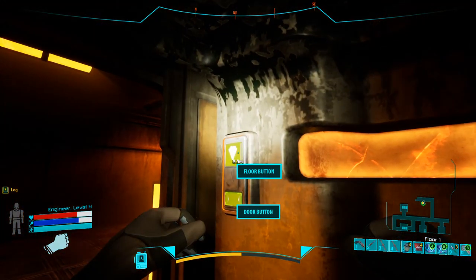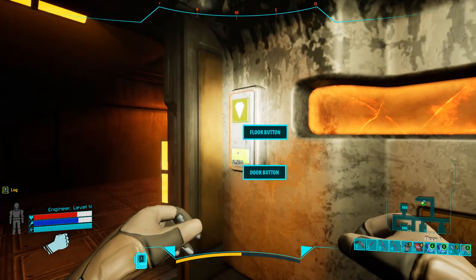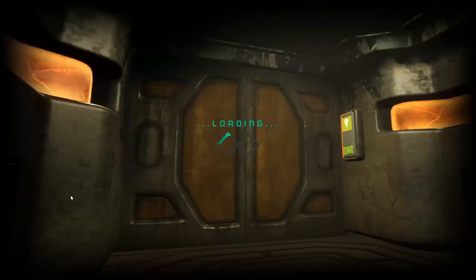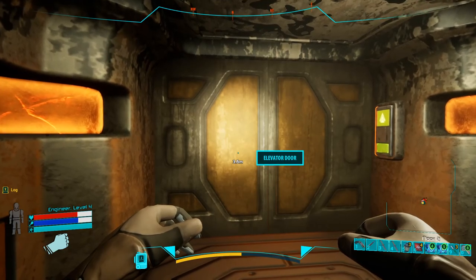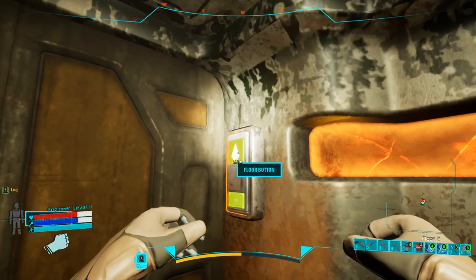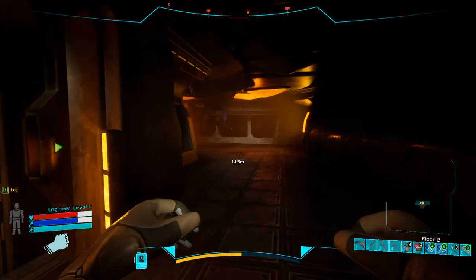Let's go down. You can press the floor button here to close the door and go down or up.